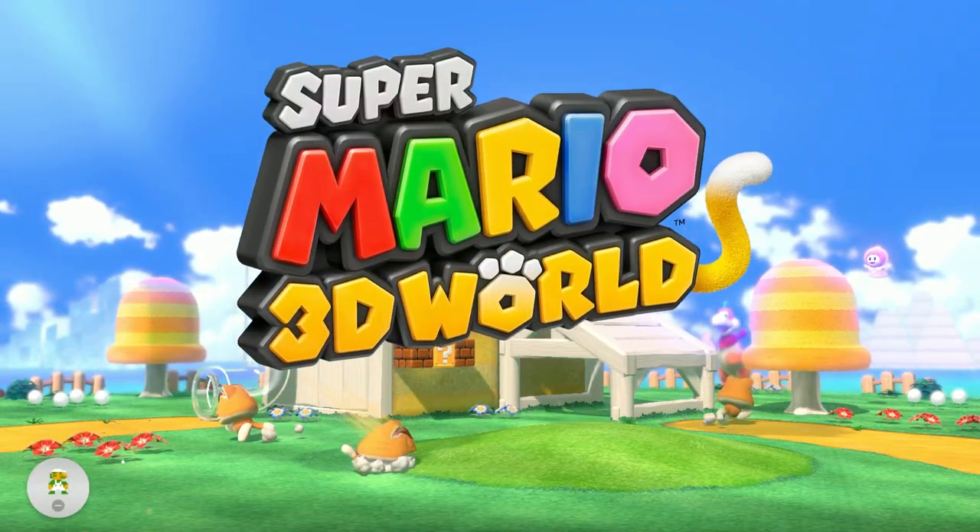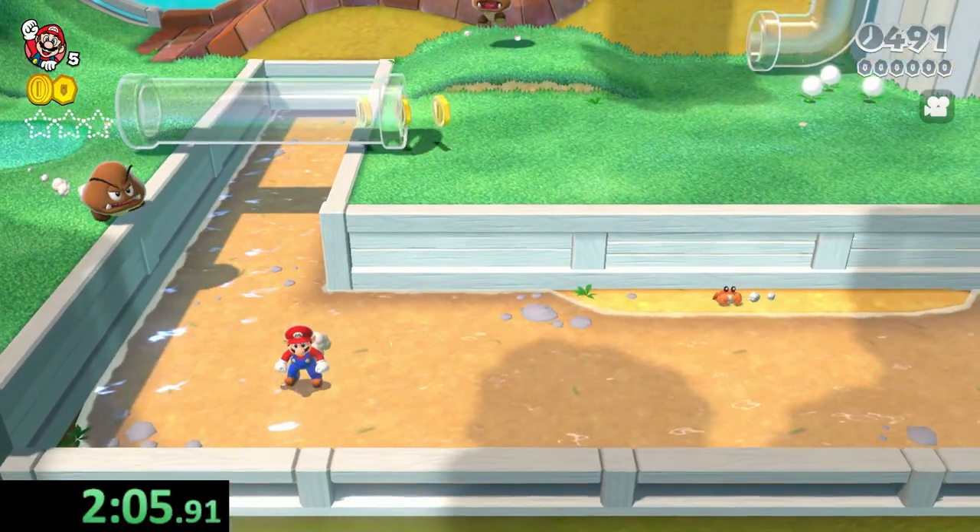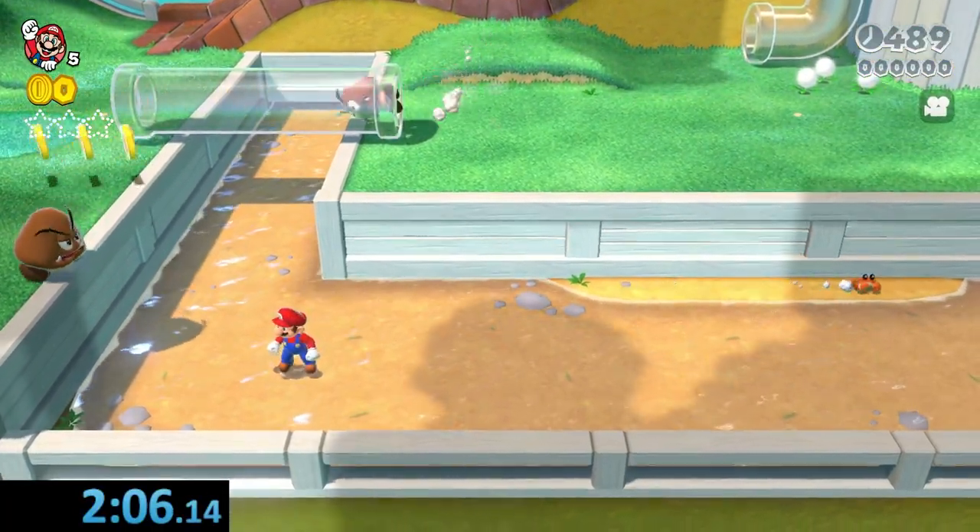Super Mario 3D World — we just wait for the cutscenes to play through and we dip our toes in the shallow waters in the first level of Super Bell Hills. Super easy.